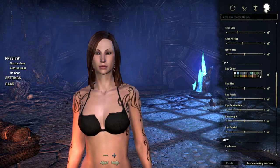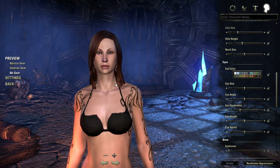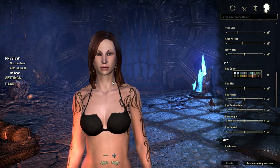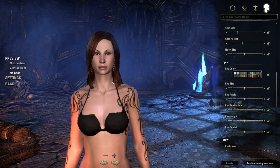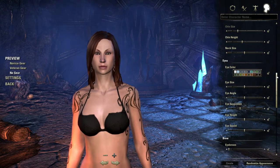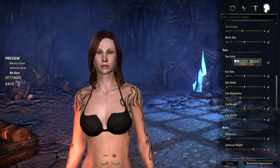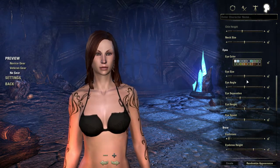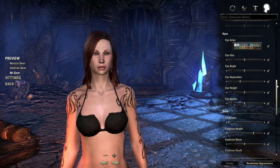Usually somewhere in the middle is gonna be nice. Only problem is, when you're designing a character like this, they're all gonna kind of come out a little bit generic. Because if you go for the traditional pretty features, there's just a certain look that you're expecting. In real life, beauty doesn't work like that — usually it's those little oddities that make a person most charming to look at.